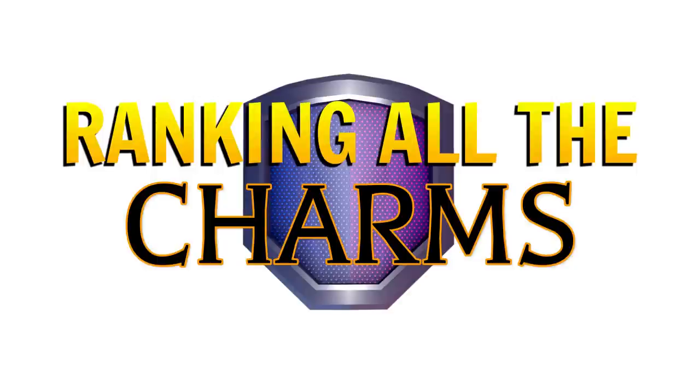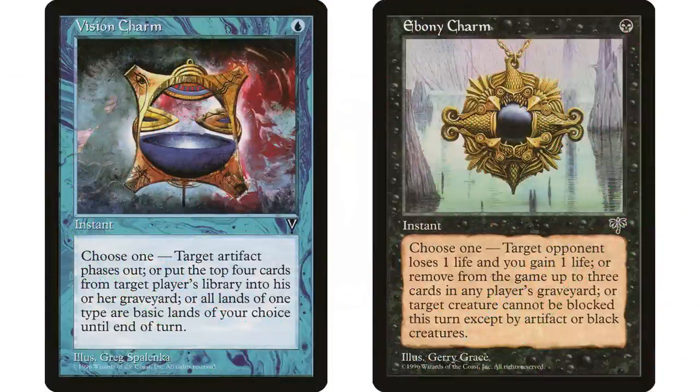Welcome back to EDH Deck Building, I am your host Demo, and I am ranking the charms for the Commander format. Before I get to that, I'm going to have to explain what I mean by a charm. A charm is Magic player lingo — there isn't necessarily a specific definition for it. Most Magic players would agree what a charm is: they originated back in Mirage block, they're all instants, they are all modal, and they all have 'charm' in the name.